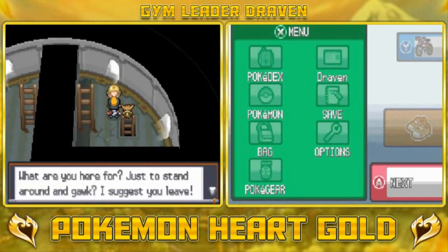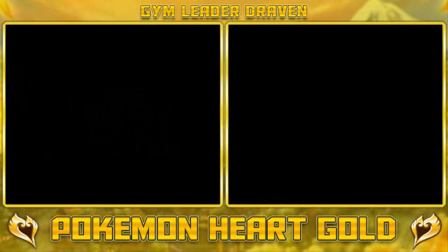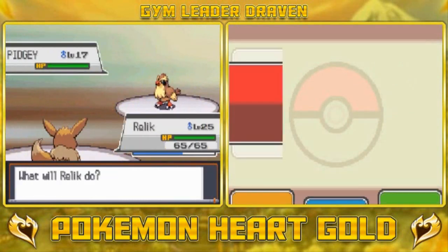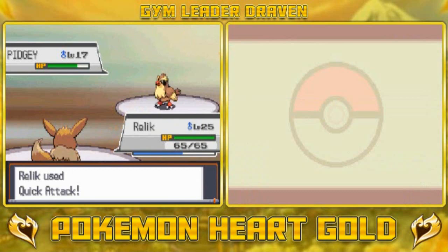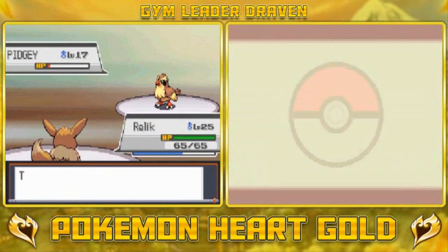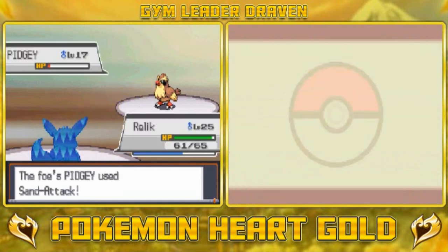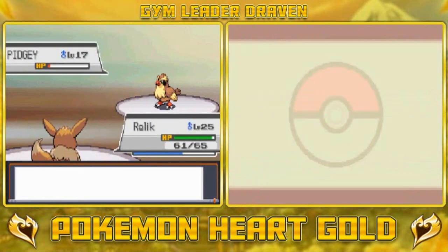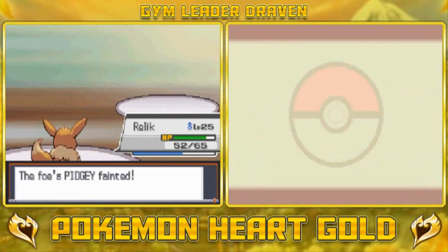Someone's looking at us: 'What are you here for? Just stand around and gawk? I suggest you leave.' Theo here coming with his Pokemon. Let's continue with a Quick Attack — and yes we're gonna get Sand Attacked. We missed, good god. This guy is trying to blind us and it's working over two turns. There's no way we're gonna hit this guy now. How did Seel and Dewgong hit me with all those attacks? Finally Quick Attack does its thing.